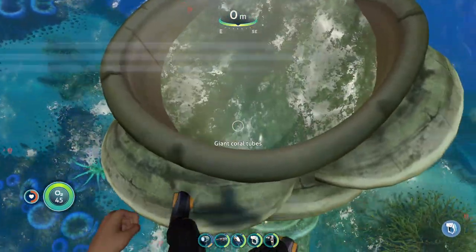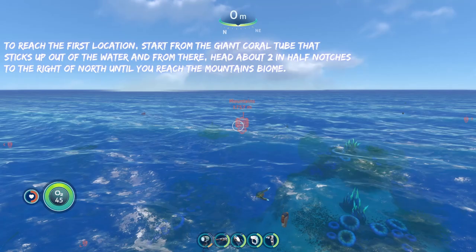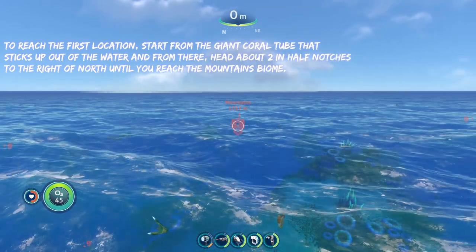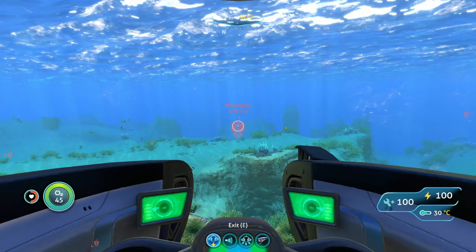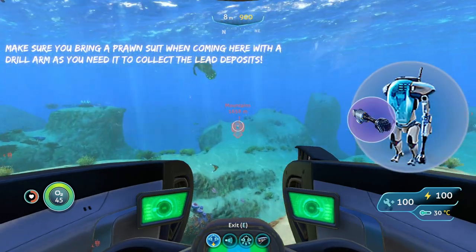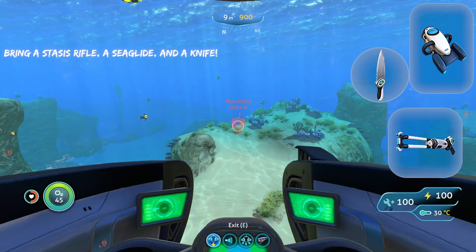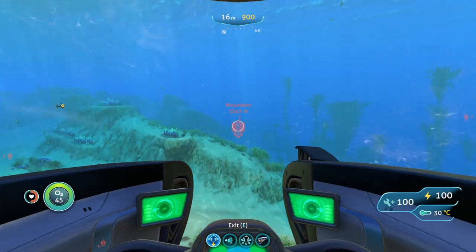To reach the first location, we are going to start from the giant flow to the sixth side of the water, and from here we are going to head about two and a half notches to the right or north until we reach the mountain. When going to the mountains, you're going to want to bring a prawn suit with a drill arm, and other than that you're also going to want to bring a stasis rifle, a knife, and a sea glide.